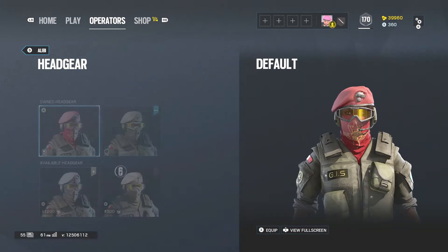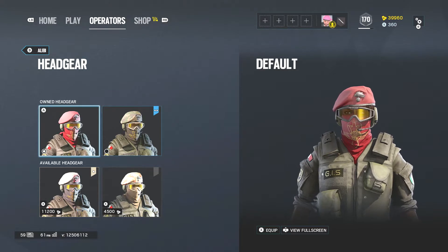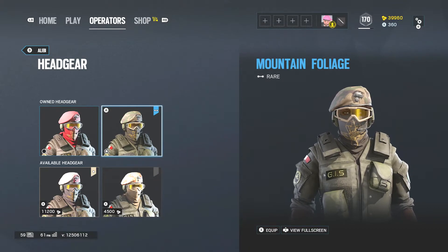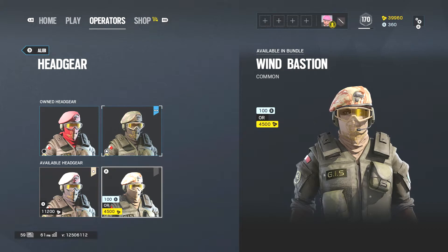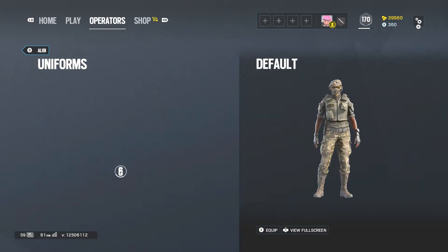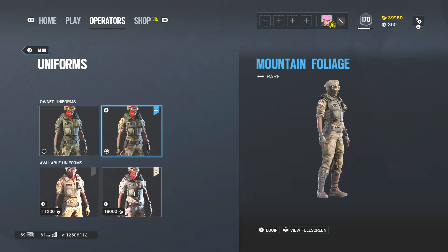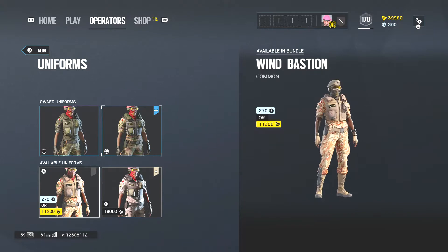Her headgear — this is what she starts off with, the basic headgear you get when you unlock Alibi. There's a DLC one you get with the Season Pass. You have two others you can buy: Wind Bastion for 4,500 renown and Concrete Jungle for 1,100. Moving to uniforms — this is the default basic uniform. You can get Mountain Foliage with the Season Pass, Concrete Jungle for 1,800, and Wind Bastion for 1,100.